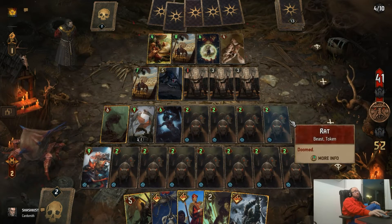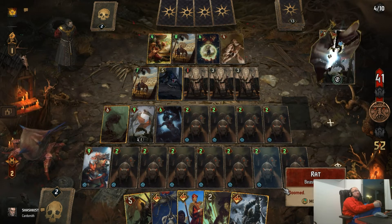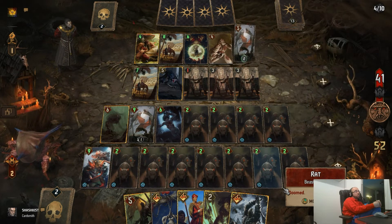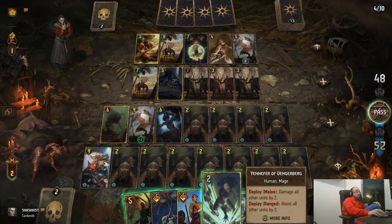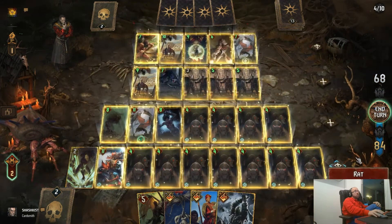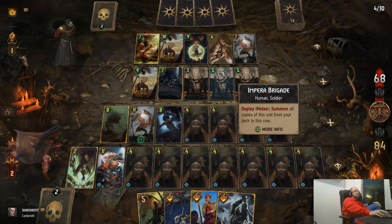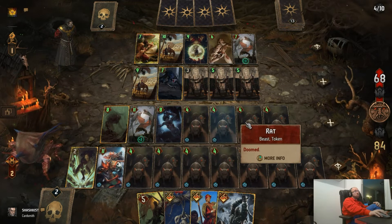Now I have 52. What move can he do? Oh, consume — I don't care. Now I put Yennifer — look, look! Actually not that big because he has 4, 6 — actually 10, and I have 1, 2, 3, 4, 5, 6, 7.